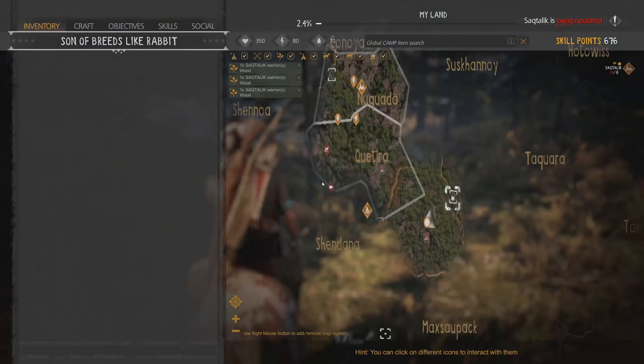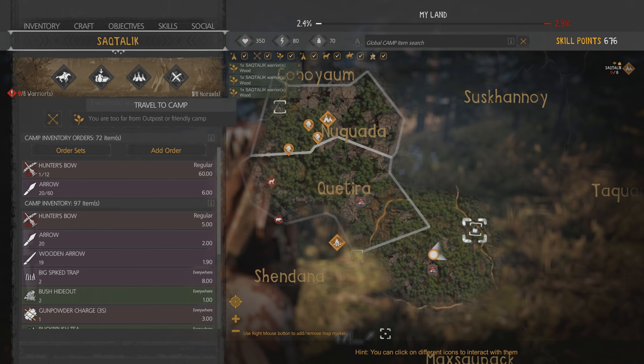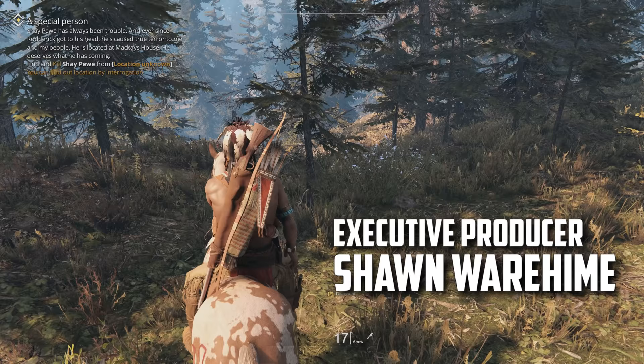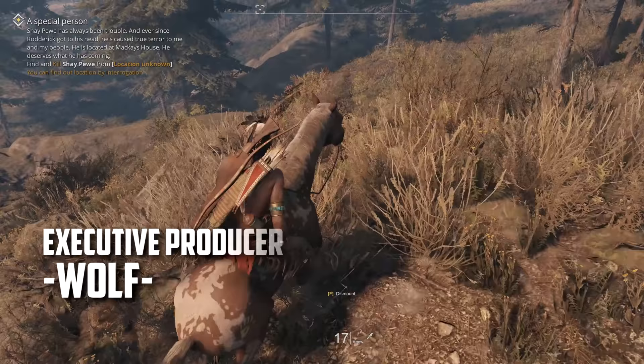I kind of want to fast travel back to my area because we're maxed out with our inventory and deposit what we have. So maybe we can do that. Let's see here - it says travel to camp is too far away from an outpost to do so. We'll head over to this one and then we'll fast travel. We'll use this like a portal basically. So let's head on down here - it's only 275 meters, it'll take but a half a second.